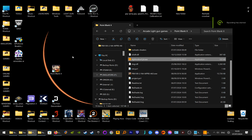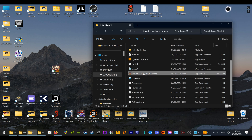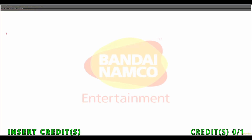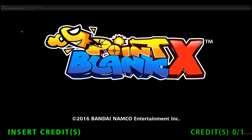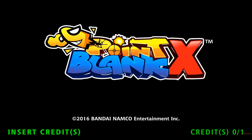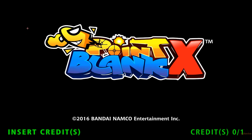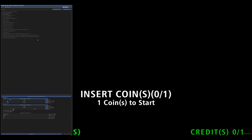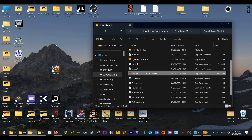Alright guys, this is Point Blank X — it's a new standalone one. This is how I normally run it at 4K, but it doesn't work. I'll show you quickly: if you look at the top left, your mouse gets stuck in a little box so you can't move it out. This is at 4K, as you can tell by the fonts. I'll show you how to get it to run at 4K without getting stuck in the box.